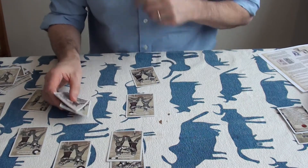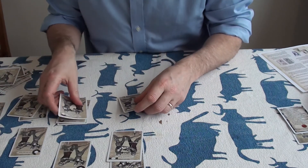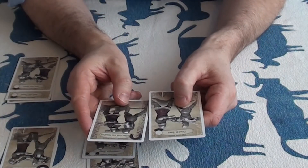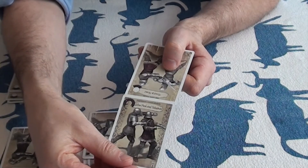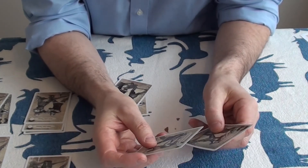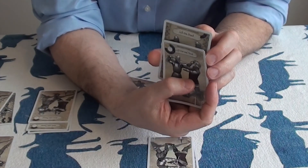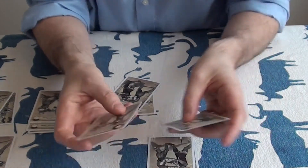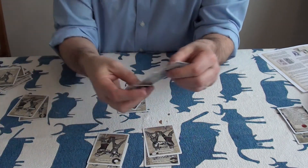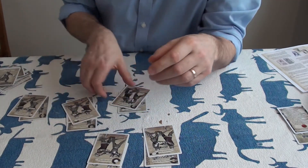So, hook with point dealt with. Thrust to throat is countered by elbow push and takedown. Cross guard to throat is countered by palm strike from below. Lift visor and thrust is countered by left arm break, and there are two lift visor and thrusts. Hook with pommel is countered by parry and thrust.